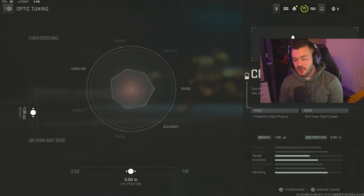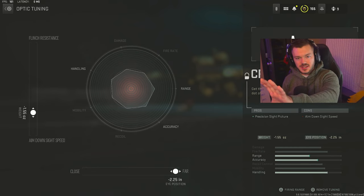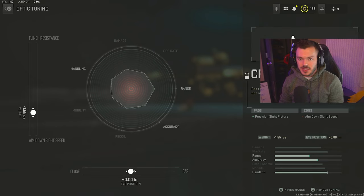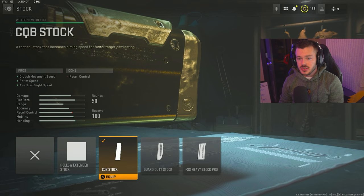I didn't really mess with the optic tuning depth, but if you want your gun to feel a little more zoomed out you can move it all the way to the far side — that pushes the sight away from you. If you go too close it brings the sight closer and takes up more of your screen. I kept it pretty much straight down the middle and thought it was perfectly fine, though pushing it a little away wouldn't be a bad idea.